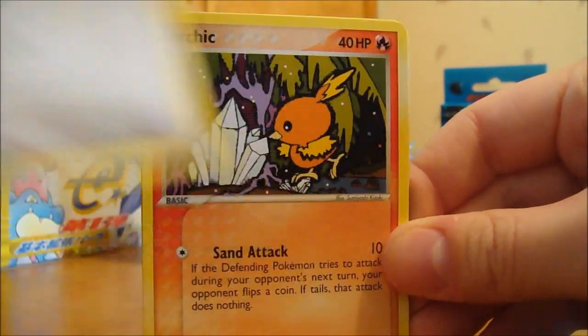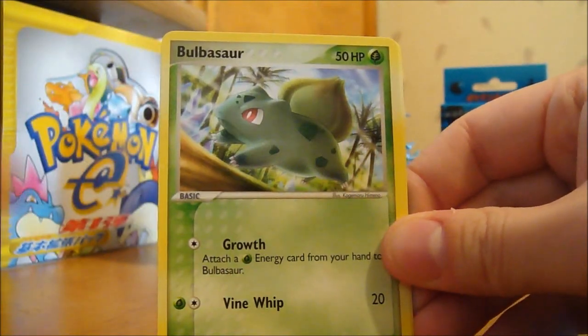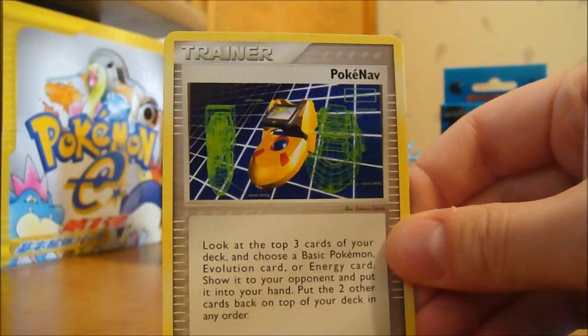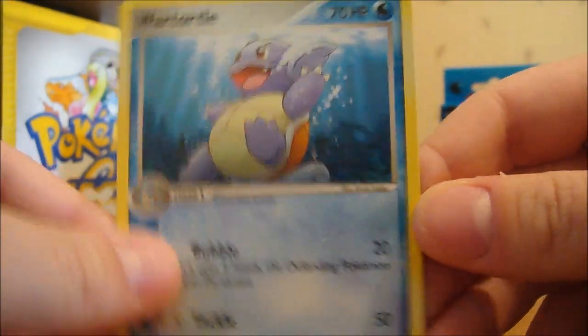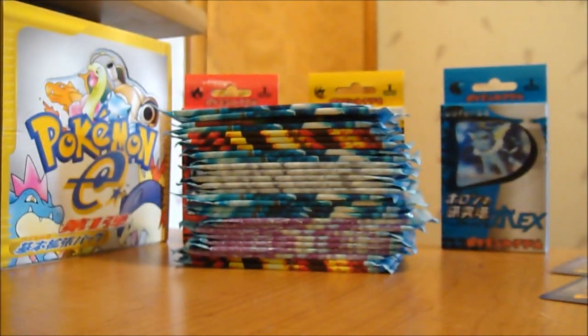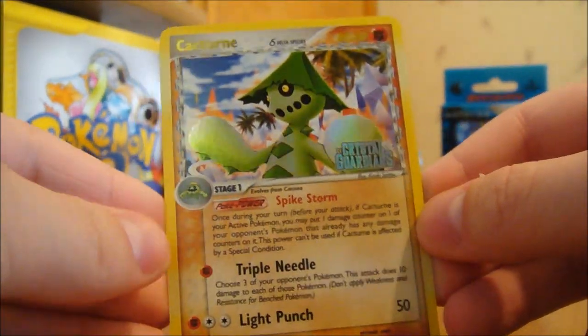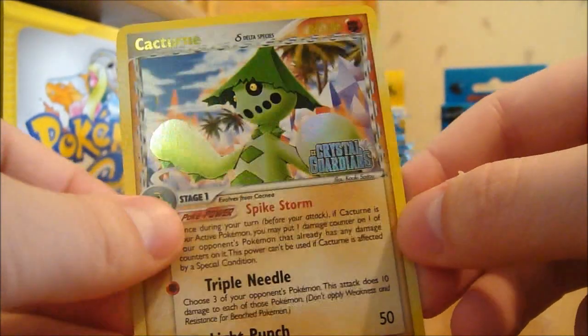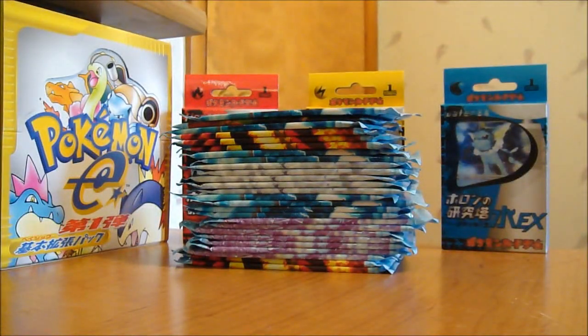Ninth pack: Spearow, Torchic, Mudkip, Pneumal, Bulbasaur — don't think I've had this one yet, pretty cool — PokéNav, and a Wartortle, which I haven't had either. I like Squirtle. My Reverse is a Cacturn — a Reverse Rare, pretty sweet. I already have the regular one but Reverse is always nice. I'm getting more Reverse Rares than actual Holo Rares, which is crazy. Another Furo. Not looking too good just yet — I think I'll keep going until I get some sort of Holo or a cool pull.